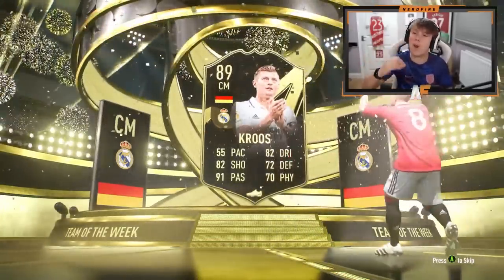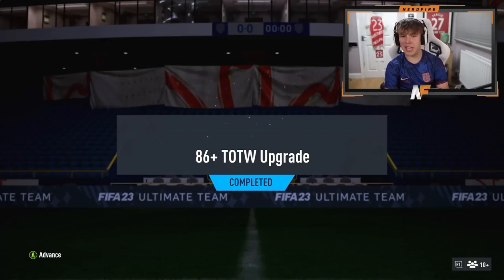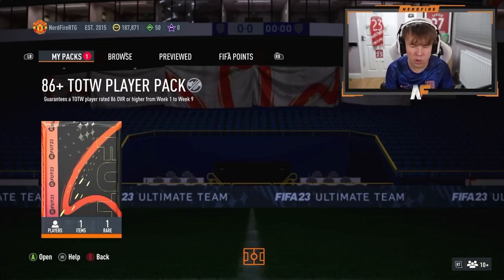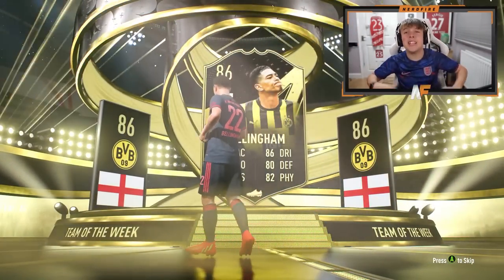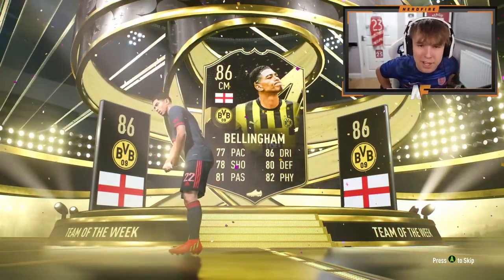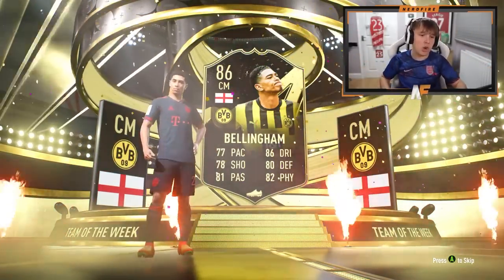You know what, I'm gonna open up mine on my Road to Glory — I've got a feeling we could get a bit of luck. Let's end the video on the Road to Glory. Please EA, don't shaft me. Oh — wait, yeah! He's a baller, repping England proudly. Jude Bellingham — not the worst, not the worst one I could have got. I'll take him for the bench. Thank you very much, EA.